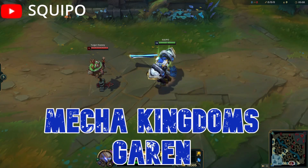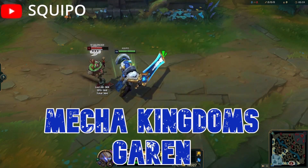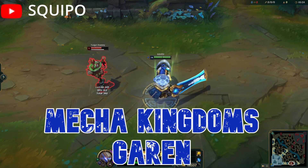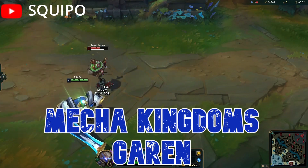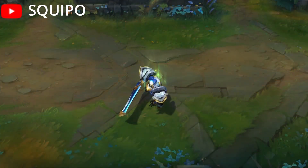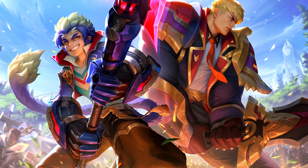Mecha Kingdoms Garen dropped in January 2020, along with a prestige edition, at a reasonable 1350 RP price tag. To me this kind of just looks like a Steel Legion Garen that's been upgraded, and since it's the same price I have to put it in at least the same tier. The animations and effects are all great, even though compared to the Steel Legion skin this one feels a bit clunkier, but the animations are much better. As for the prestige edition, I really don't think it adds that much — it's kind of just a reskin in a different color, though the ultimate looks a little cooler. Both the base and the prestige edition are really good skins at a really reasonable price. Overall, I'm putting this in the Real Means Own tier.